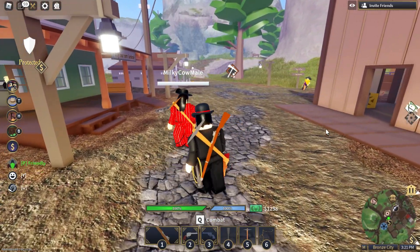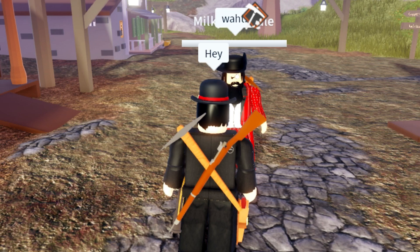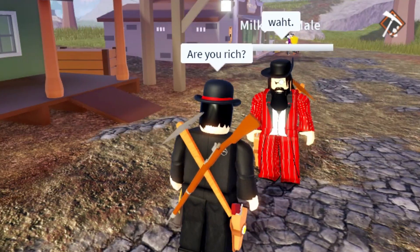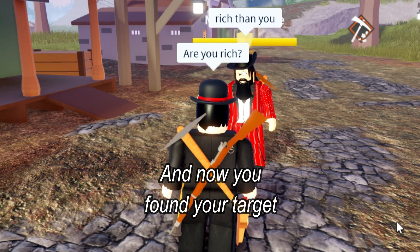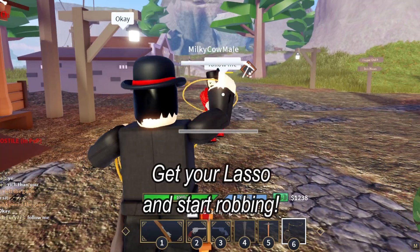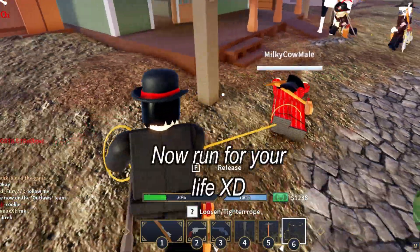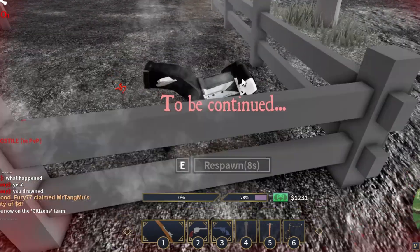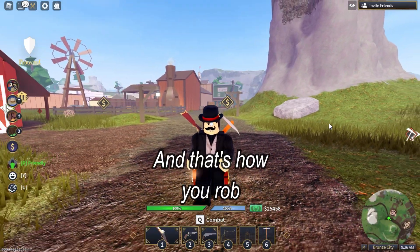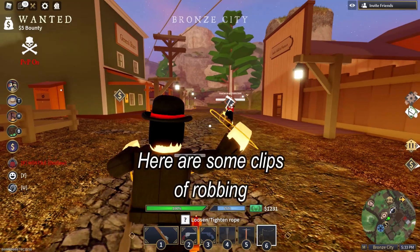Then find your target. Talk to them to get information. And now you've found your target. Get your lasso and start robbing. Rob succeed — now run for your life! And that's how you rob. You should be earning 30 to 50 per time, depending on how rich they are. Here are some clips of robbing.